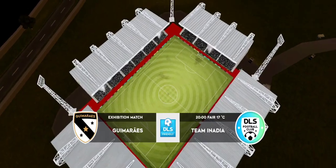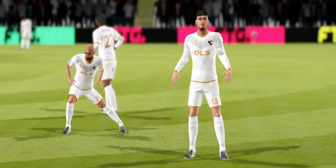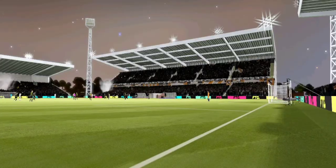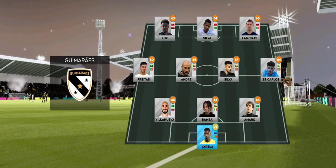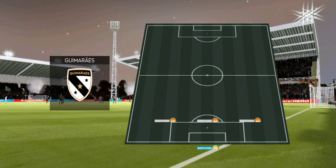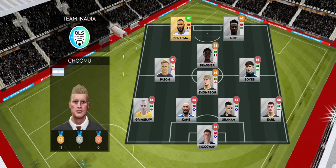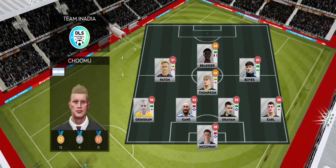These two sides are sure to draw a big crowd and there's no exception to that. Let's see how the teams line up today. This is the eleven unveiled by the home team. They're playing 4-1-2-1-2. This diamond-shaped midfield supports both defence and attack.